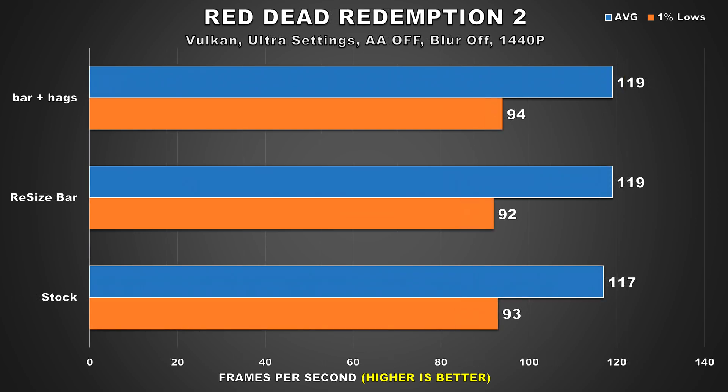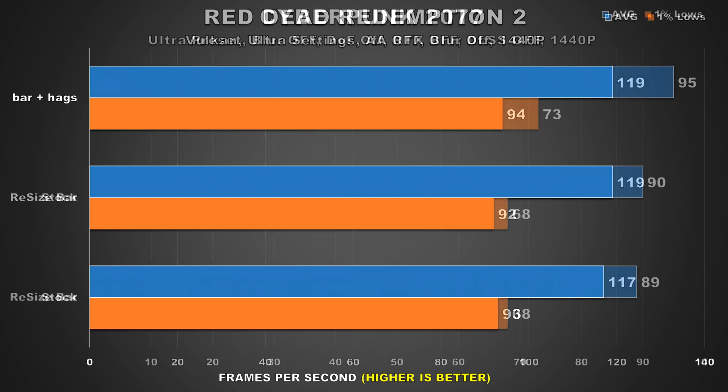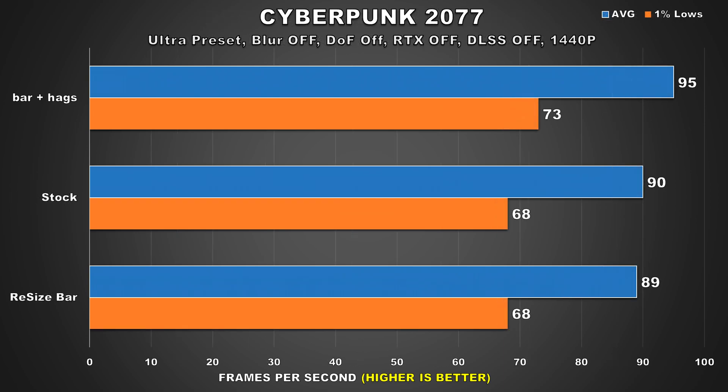Next up we have Red Dead Redemption 2, and this game really doesn't care about you having Resizable BAR or HAGS enabled — it barely improved over stock, implying the game simply isn't taking advantage of those features, or there's some other limitation elsewhere. Cyberpunk 2077 benefits from having both Resizable BAR and HAGS enabled. Here we have a 6% and 7% improvement for the average FPS and 1% lows respectively — pretty decent. This is one of those titles that players are looking for ways to optimize, as it's so demanding, so you should see the benefit of running with this configuration.